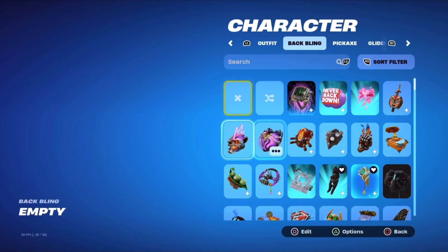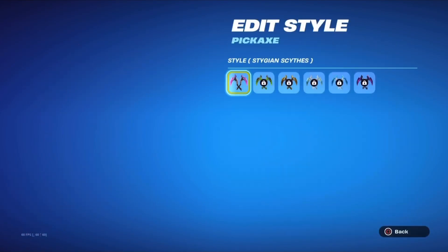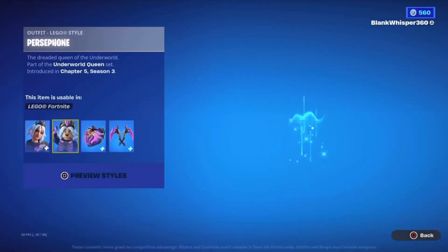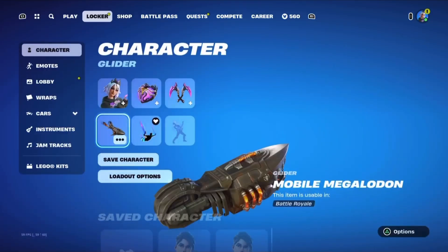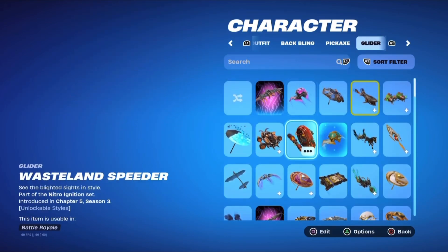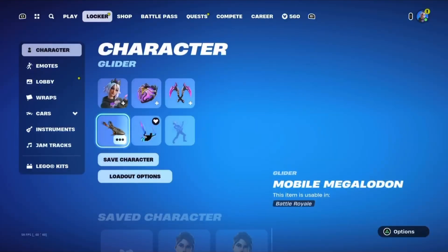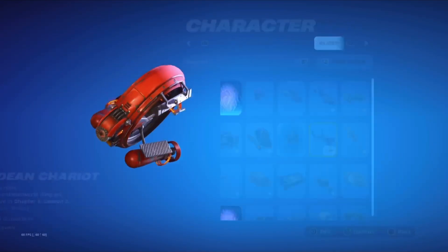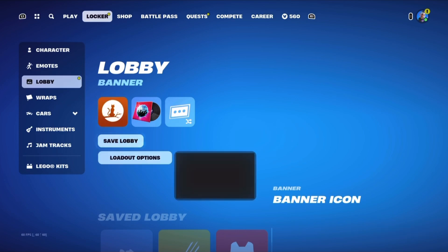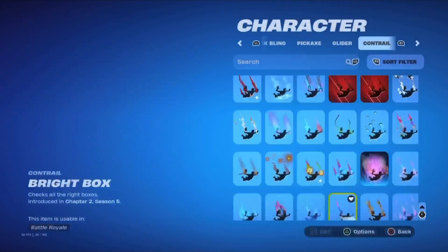Let's get Persephone on with her back bling and go to her pickaxe — the Enderworld Queen. I don't think she has a glider; let me check. Yeah, she just has three things, so we're going to need to make one for her. I know the perfect one — the Hades one. There we go. And I guess we can do a contrail too, or just leave it as is.